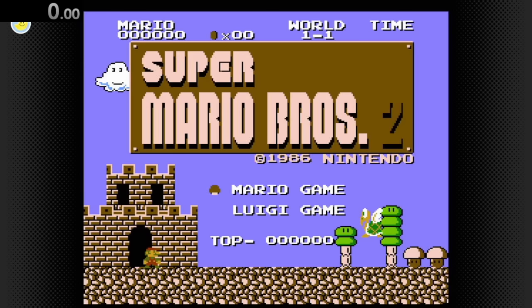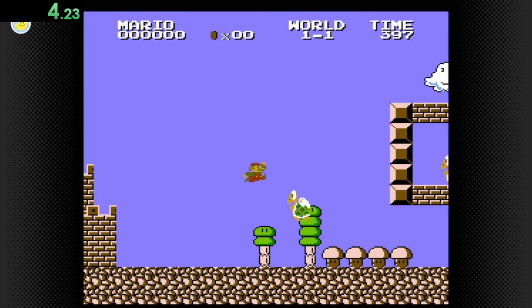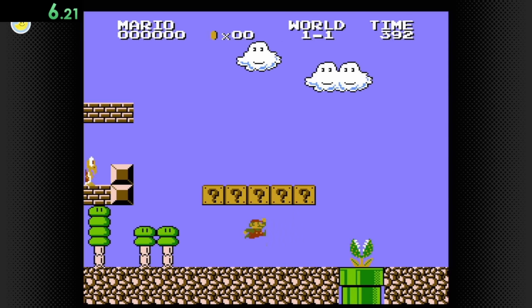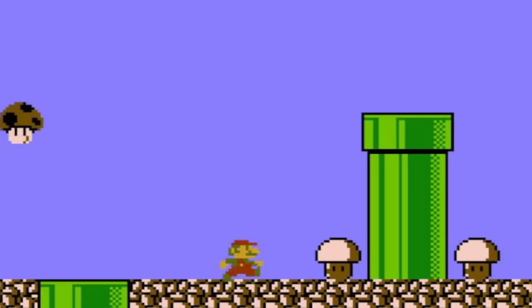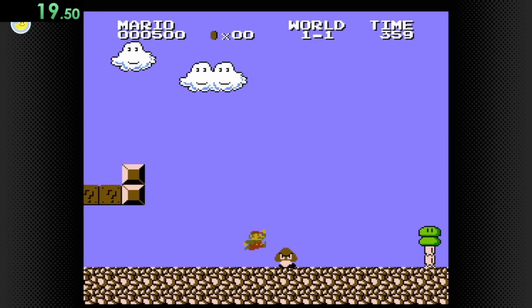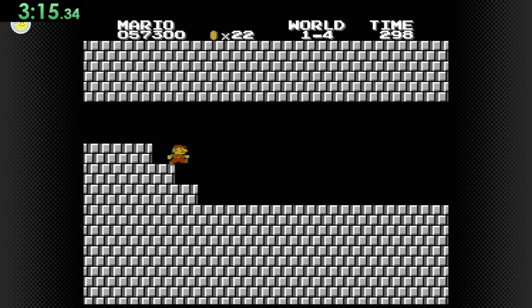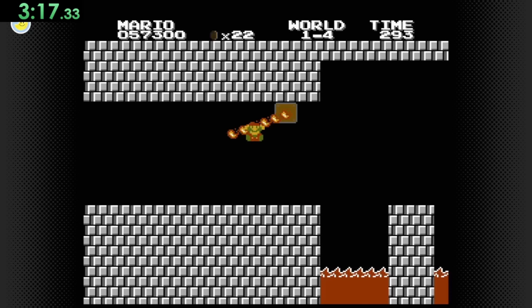On to the Lost Levels, where the furthest I've made it through this game was when I touched water in 1-2, so I'm basically an expert now. For example, I know not to get this mushroom because it will kill you. So with that out of the way, we'll just easily glide through 1-1, 1-2, 1-3, onto 1-4, where I can touch this fiery twirling breadstick.